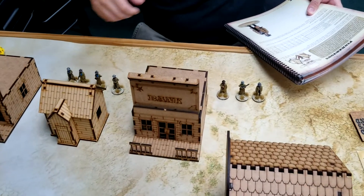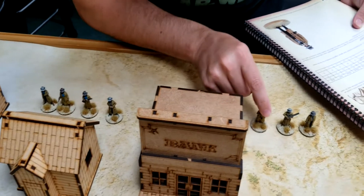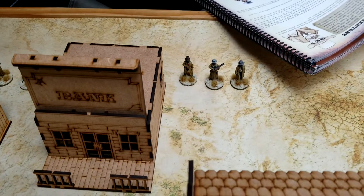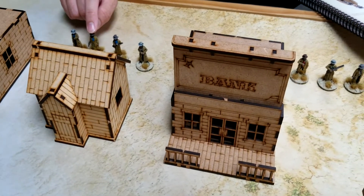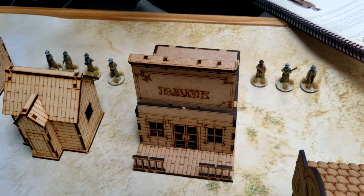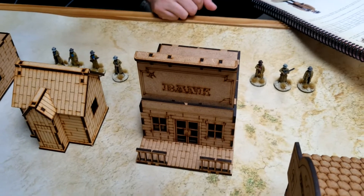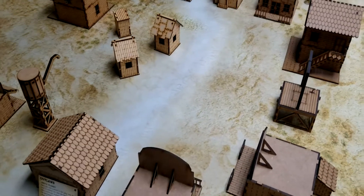On the Pinkerton side: one special agent — the guy with the rag — and a bounty hunter who is the guy with the pistol in the blue. Then two detectives with shotguns, and the rest are also detectives but with repeaters. We'll get this going and be back at the end of turn one.